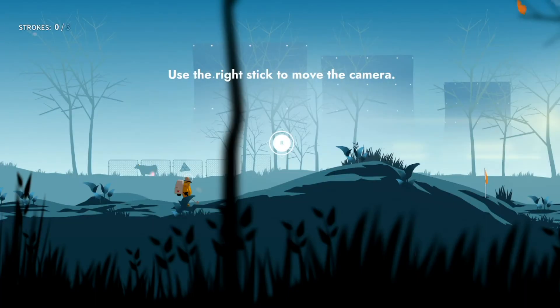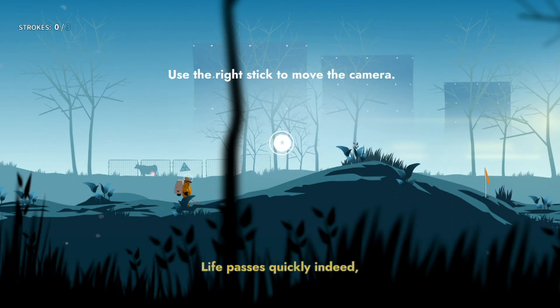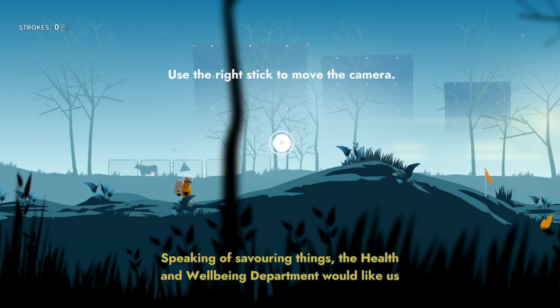Hey everybody, Marvis here. Welcome to an achievement guide for the rather excellent Golf Club Wasteland. This is for the 'Practice Makes Perfect' achievement. Now there was a bit of confusion about the actual unlock requirement, but I figured it out. The description of the achievement says 'one trick pony' and the achievement tile shows the ball going into the hole with three flags.